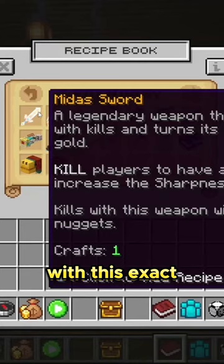To craft a Midas Sword, you need one diamond sword, two pieces of nether quartz on either side, a golden apple — not a light apple — and an enchanted golden apple at the top.